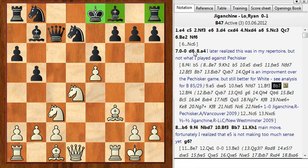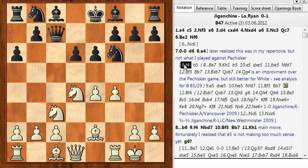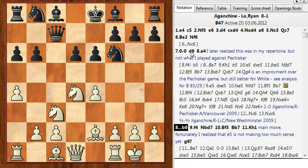A4 here would be a waste of time, whereas f4 is a more flexible and useful move. That was a better idea, but anyway we transposed into the same position. Here he played b6 and my a4 isn't really all that useful — f4 would have been more useful because then I could play e5 immediately. But I had to play f4 anyway.